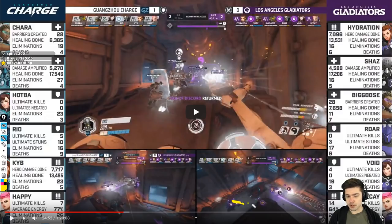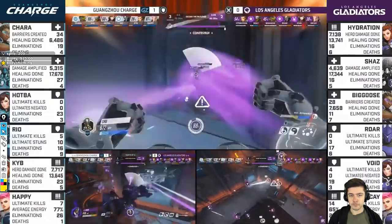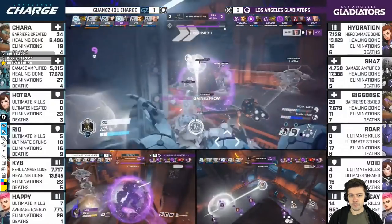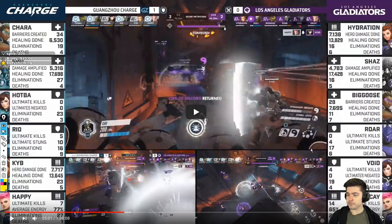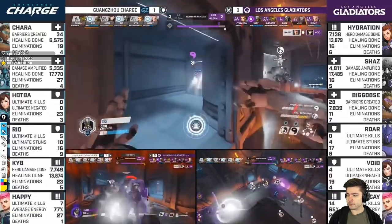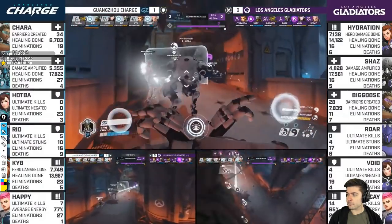Shaz can easily select when to snipe and when to shoot. But Ryo and Cub look like they're intentionally blocking Shaz from damaging Shu, so Shu can free fire. He's going melee to get the damage in for a Trance. He just dodged the Self-Destruct, and then the Shatter came in, but no follow-up on it.